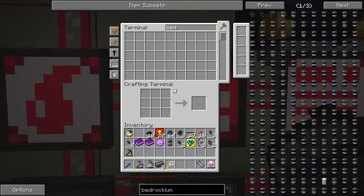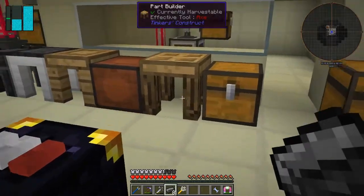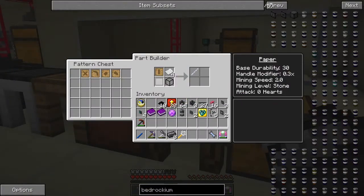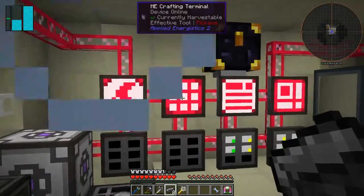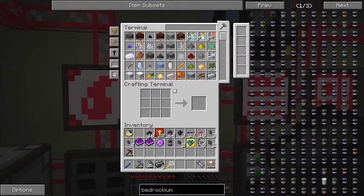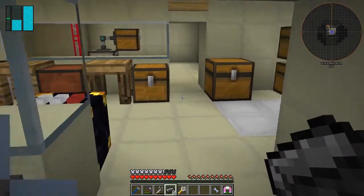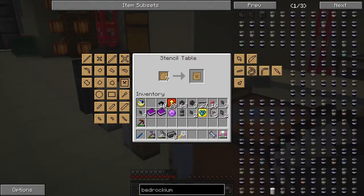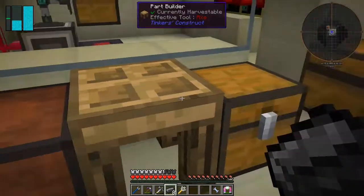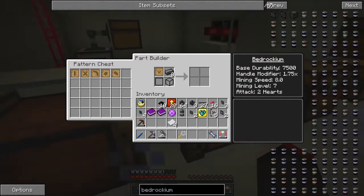These should be able to make a face plate. Let's go to the part builder — we haven't got a part builder pattern for that yet. Let's get some more paper. We don't want a paper face plate, we want a bedrockium face plate. So: stencil table, make a face plate stencil, go to the part builder, put the face plate stencil in with the bedrockium ingots — but I can't get it.